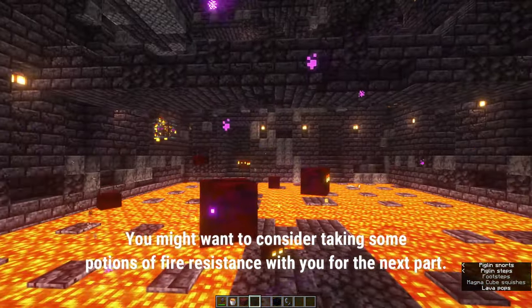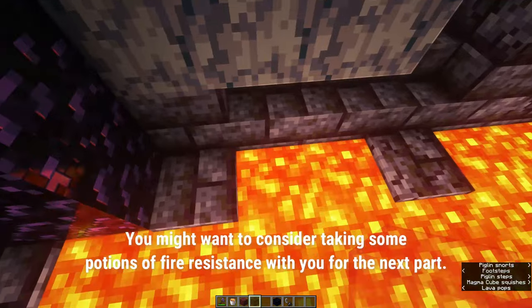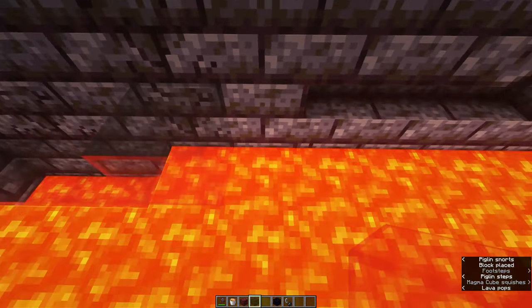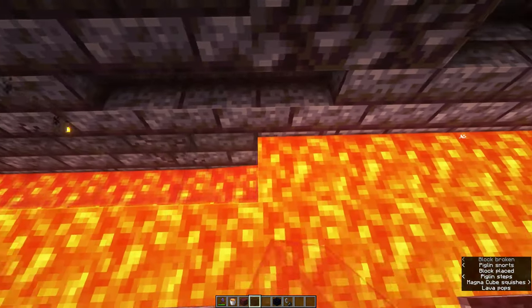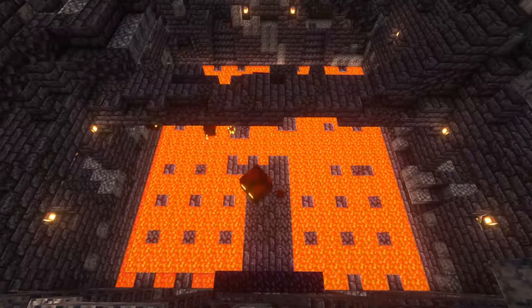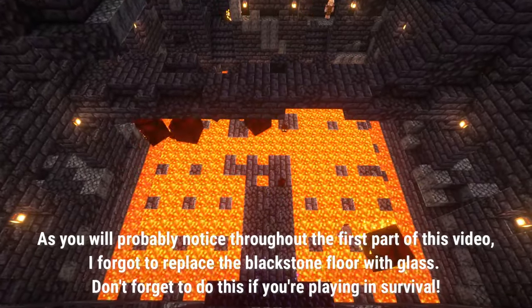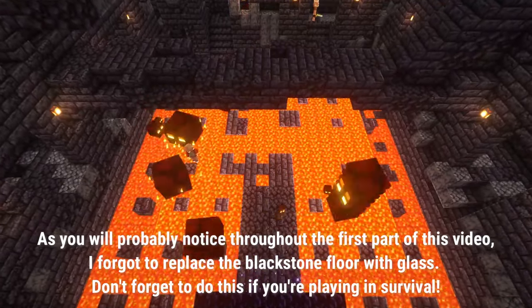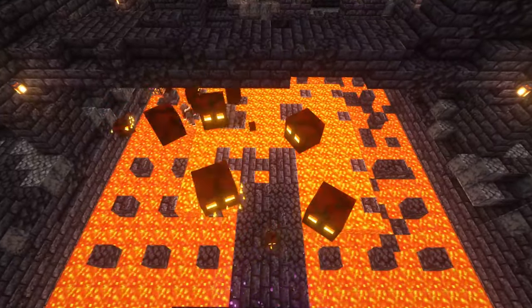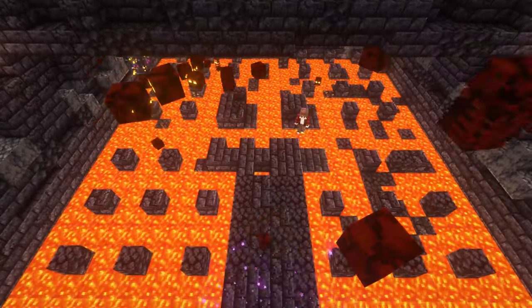The next thing we're going to do is fill in the entire lava floor with black stained glass blocks. You also want to place glass blocks in place of these blackstone blocks here as well, because those are still spawnable spaces for mobs and we want to make sure the entire floor is spawn-proofed. While you're building this, you will get a lot of magma cubes around you which pack a punch, so you might want to get rid of those.